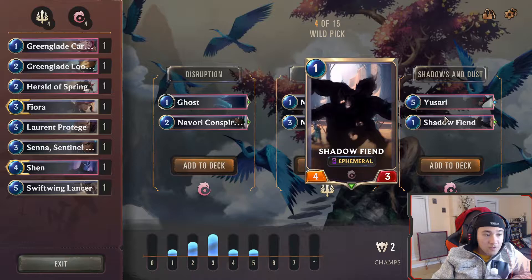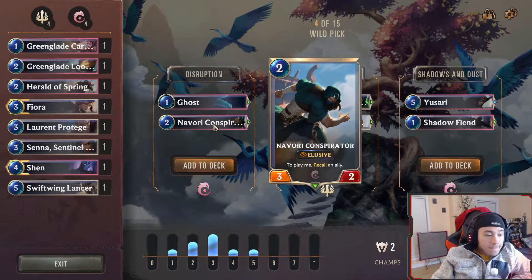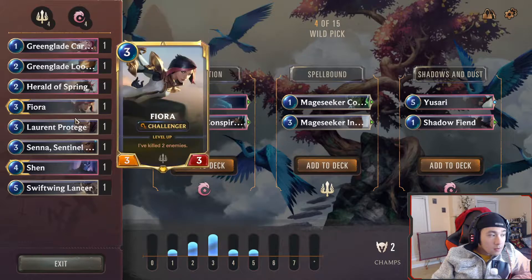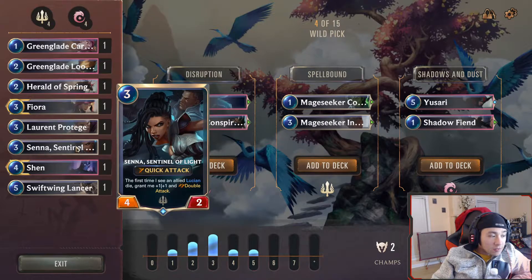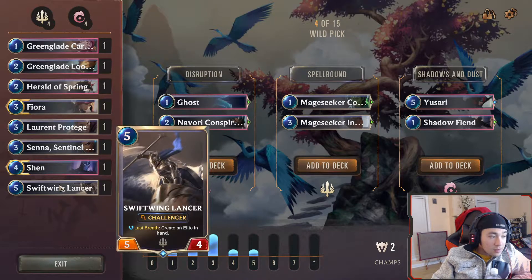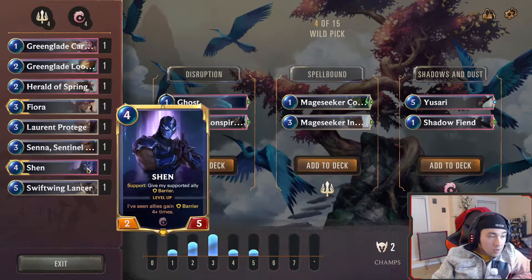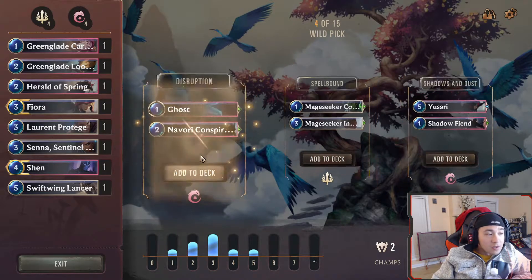Interesting. Ephemeral — garbage. To play me, recall an ally — that's really good. Because any sort of enter-the-battlefield effects are really, really good with that. Give an ally elusive — pretty good. I can put that on Shen and have Shen block. Let's do that one.